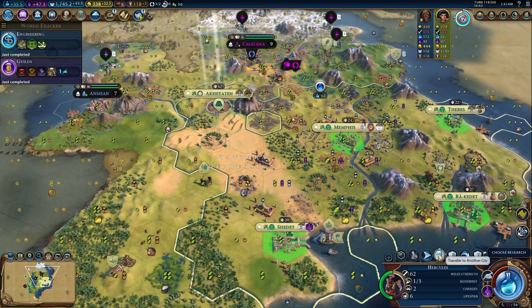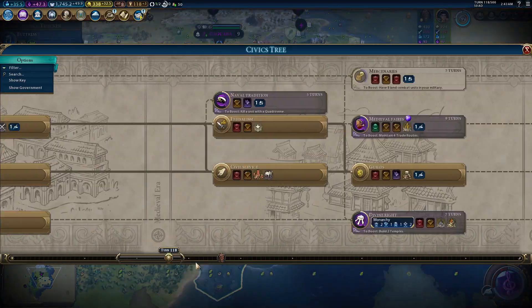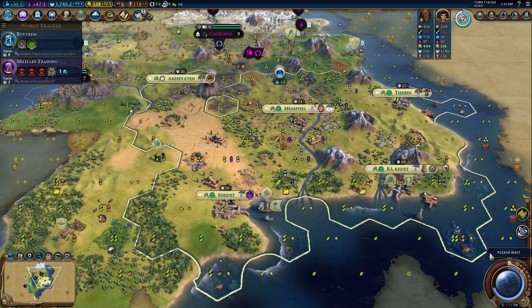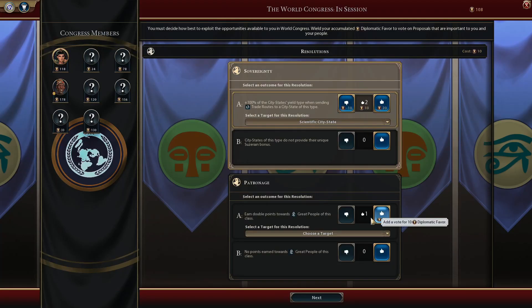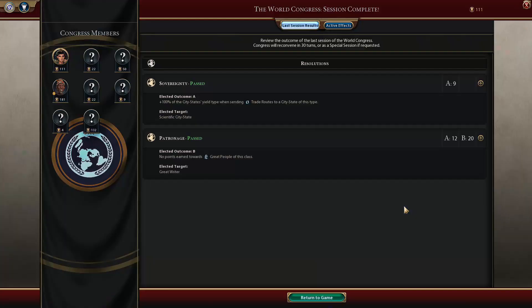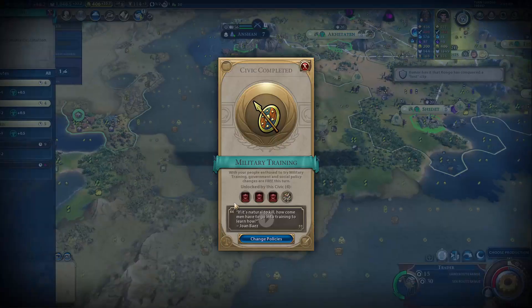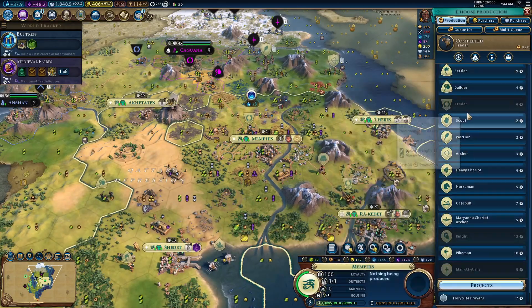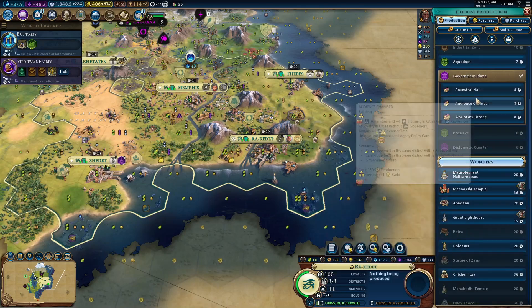Your sphinxes are also a pretty mediocre tile improvement. They give you plus one culture and faith, adding up to plus two culture if they're built on floodplains, so you pretty much have to build them on floodplains to get your tourism's worth out of them later. You also get plus two appeal to floodplain tiles, which have disgusting appeal, so it's not going to help you too much unless you're Ptolemaic Cleo, because she gets crazy appeal bonuses elsewhere. It's not a great improvement, but it can help you set up some nice preserves close to rivers, if you're placing holy sites and theater squares well alongside your sphinxes.